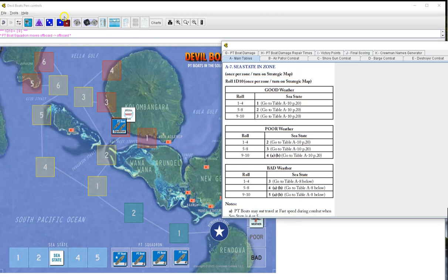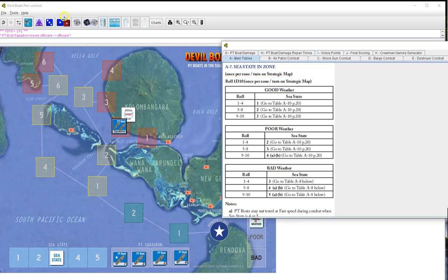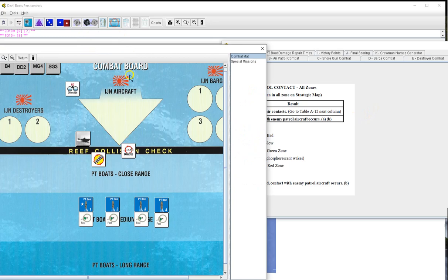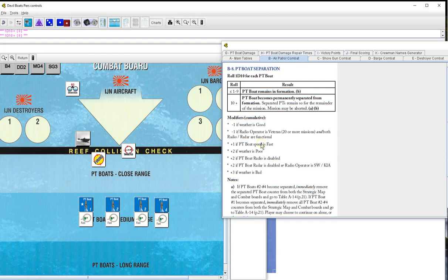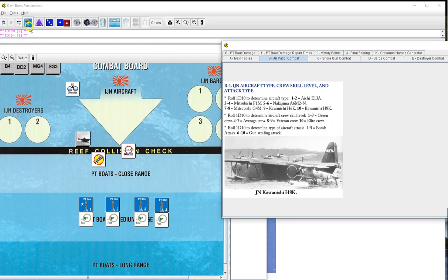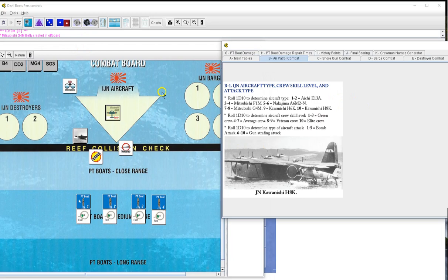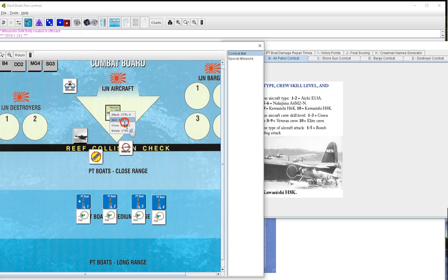We now move into red zone two. Check C state - six will be two. Random event 92 - none. IGN air patrol contact - nine, ten, eleven, twelve - we will have an air patrol contact. There will be one. Eight - that's going to hurt. Nope, another G4M. They're still bad though - very hard to shoot down. And they get that modifier for the star shell.